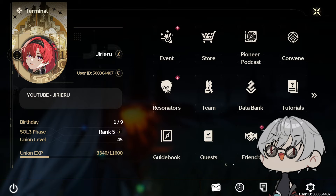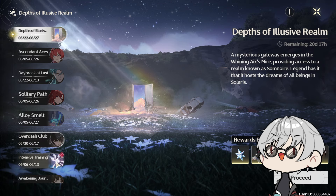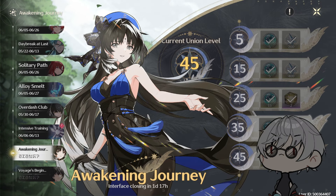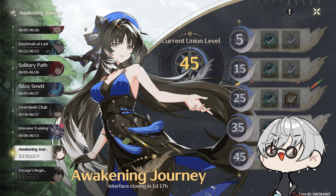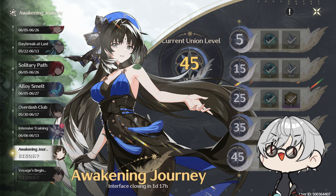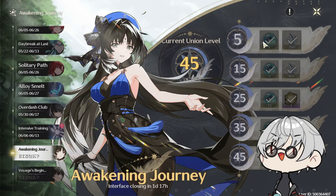If you guys didn't know, at level 45 — and I understand because honestly it's a long way to get there, so it's not really memorable — but after you get your level 35 and get 15 summons and four solvents, the next point is level 45, which is when you will receive a five-star weapon supply chest.